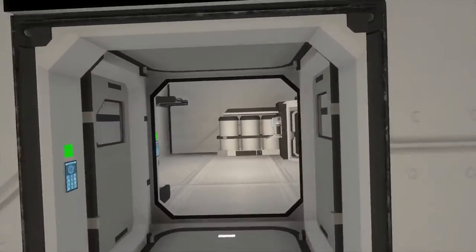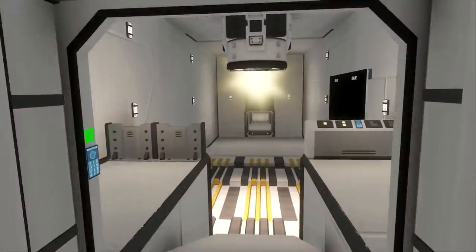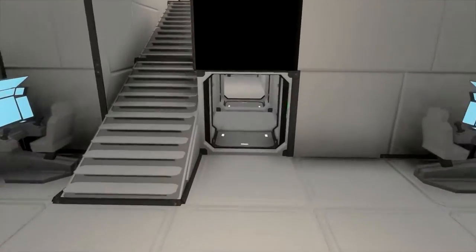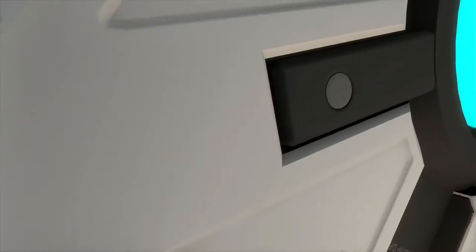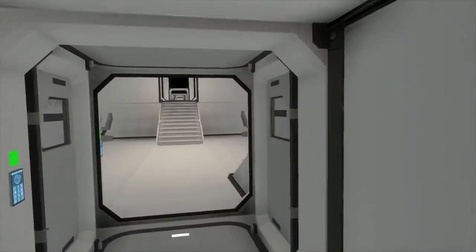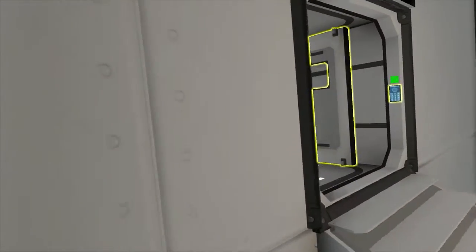Here in the back you can see it's the medical bay — with some beds here and there. And yes, I'm just gonna go back where I came from, because you can also go through here. And here are just some ports and the jump drive. The ship was mainly made for the movie. And this station here is for the turrets around, so you can control them.